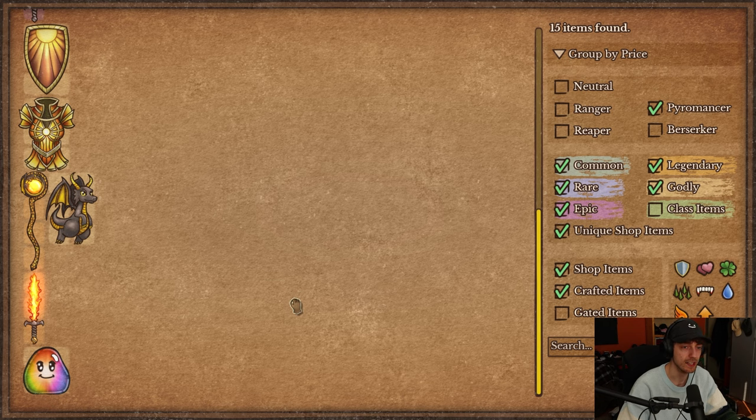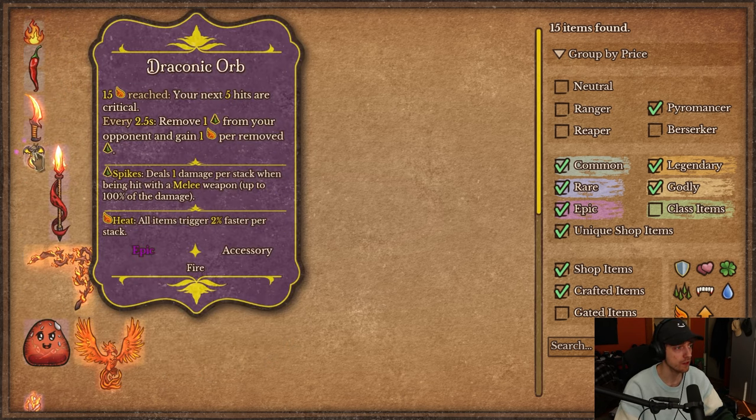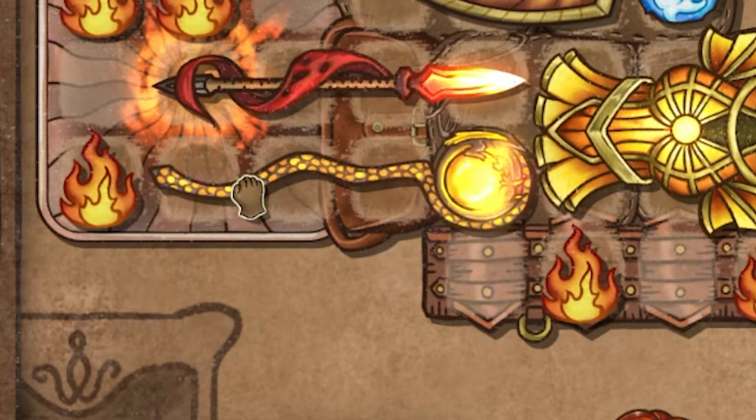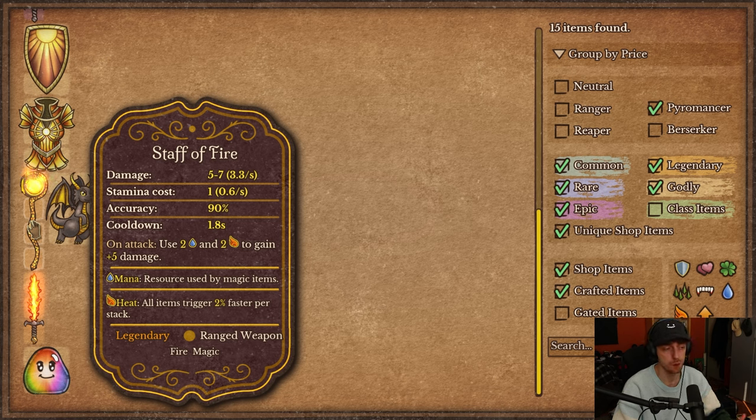Now we're entering the really interesting items I've been teasing. The Staff of Fire is crafted from Draconic Orb plus Magic Wand. Its DPS is 3.3, stamina is low, accuracy and cooldown are standard. Like a magic staff, it scales with mana, but also with heat — you use 2 mana and 2 heat to gain plus 5 damage. So it scales more but uses two resources. The question is whether it's worth using one less mana plus heat for plus 5 damage versus the plus 3 from magic staff. It looks strong and probably fun to play with.